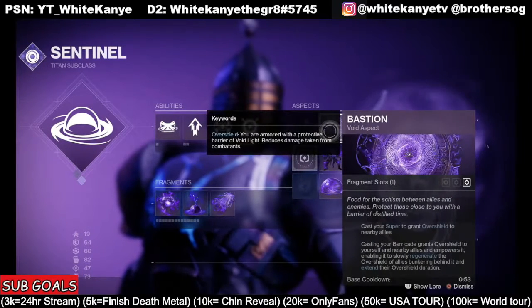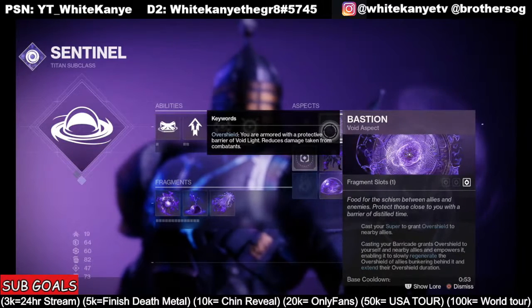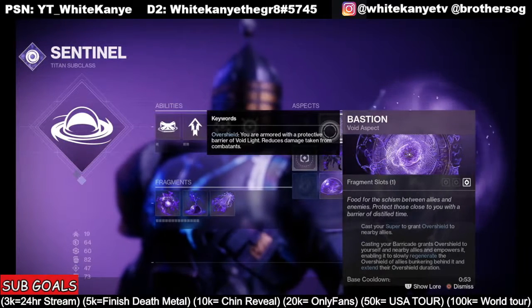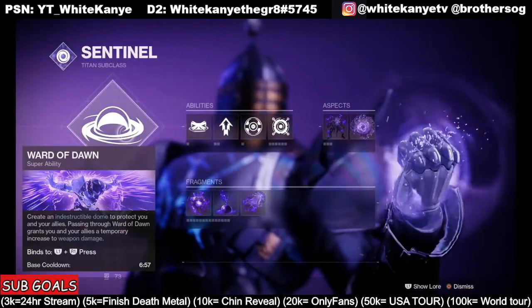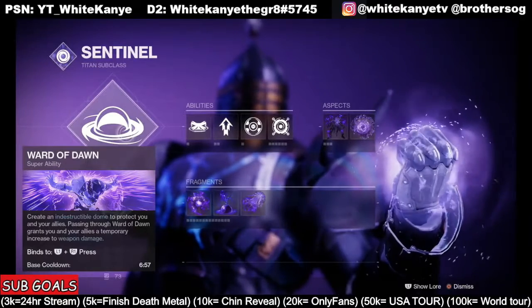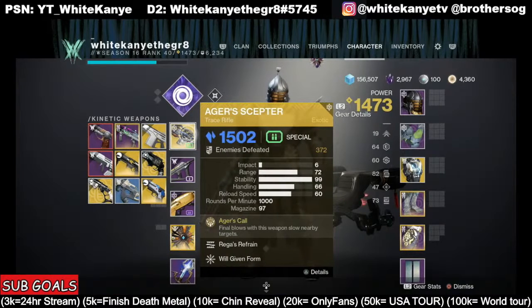We have Bastion, which casts your super to grant overshield to nearby allies. Casting your Barricade grants overshield to yourself and nearby allies, empowers it, enabling it to slowly regenerate the overshield of allies bunkering behind it, and extend their overshield duration. Very OP. The reason I'm rocking Ward of Dawn is because it has a much faster cooldown on the super, which again works with the catalyst of my Agar's Scepter. Whenever I do get that super, we can hard push down on the reload and really just melt everything in our way.